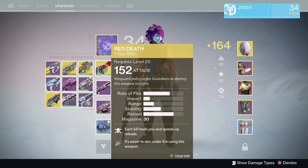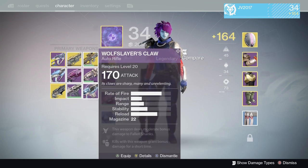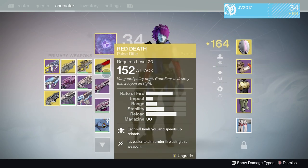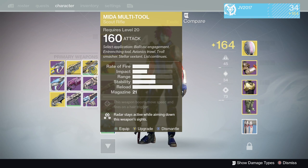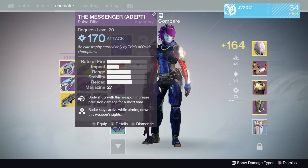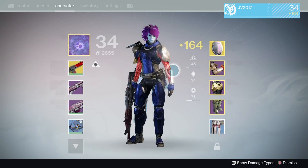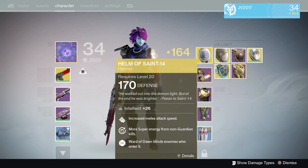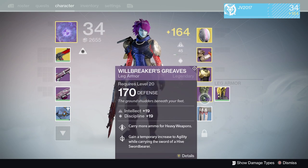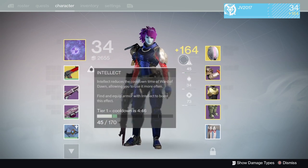Bungie has renormalized — that's the wording they use — all of the values in the game in terms of attack, defense, and also the damage numbers that you see above enemies. To give you a reference, a 365 attack weapon before 2.0 is now a 170 attack weapon. The same goes for completely ascended and upgraded exotic armor pieces — those are also 170 defense. They're trying to have a streamlined value, and if you have 170 in all of the slots required, the best light score you can achieve at this moment is 170.